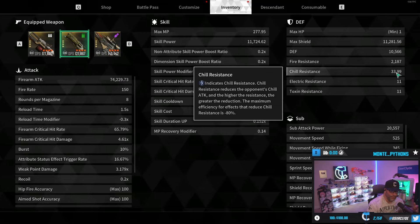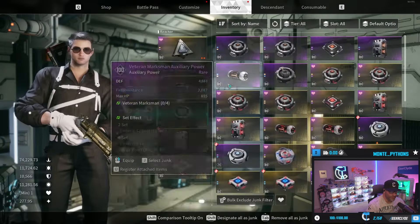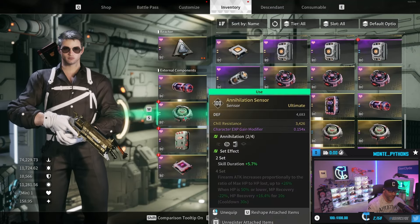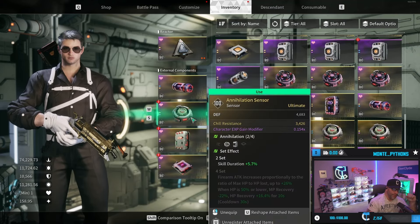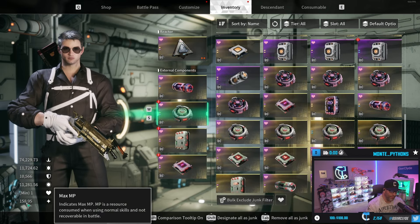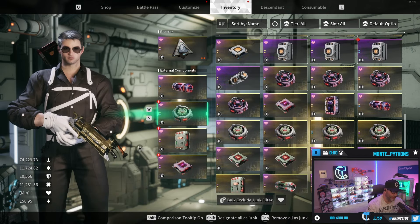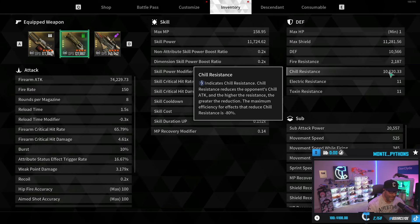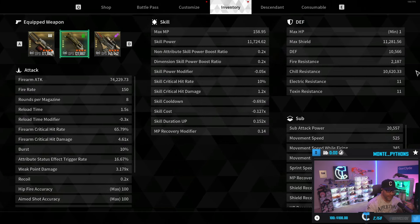When you put on a donut with chill resistance - if I had one with chill resistance and one with max MP, that would be great for this build since I'm struggling with MP at 158. But when we pull up the stats, chill resistance goes from 33 to 10,620, which lets you tank a lot of damage on Gluttony - maybe get hit two or three times without dying. It's a high risk, high reward setup. Running the pub support build on Gluttony, as long as you know the fight and when his attacks are coming, you don't have to worry.